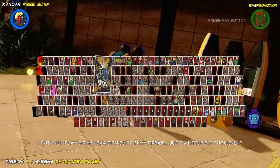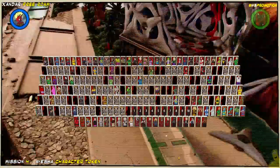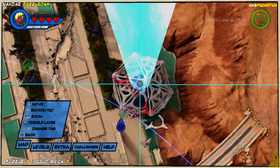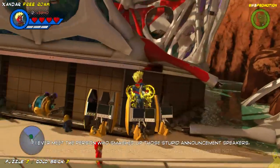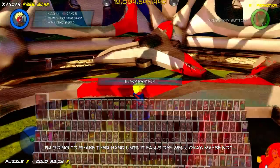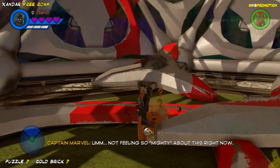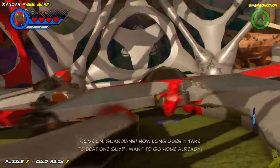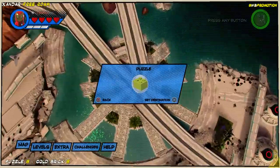Congratulations — we're almost to the halfway point and we're at gold brick number seven, found from solving puzzle number seven. Once you get inside the building, use a flying character to get there, then find somebody that can use the digging ability to dig up a treasure chest and collect your gold brick.